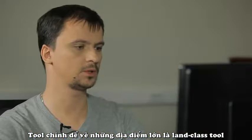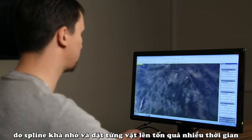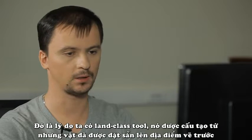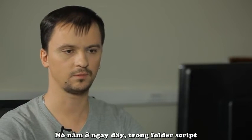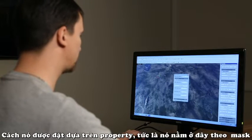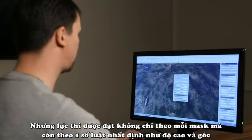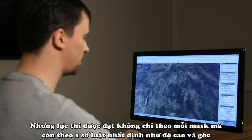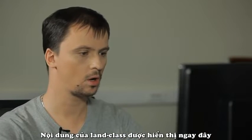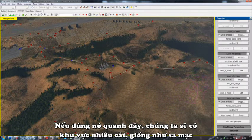The main tool we use to fill in our large locations is, of course, the land class tool. Since the spline isn't as large, and manually placing objects obviously takes a very long time, we have so-called land classes — textures containing objects placed in pre-drawn areas. They're right here in the script folder. The way it's laid is defined right here in Properties. Here it's laid only according to a mask, but a forest, for example, is laid not only according to a mask but also according to height and angle rules. We have here, for example, a land class called Shore which draws sand. If I use it somewhere around here, we'll get a sandy area, something like a desert.